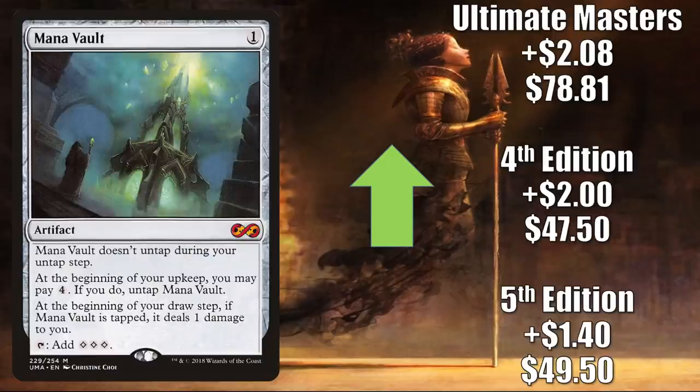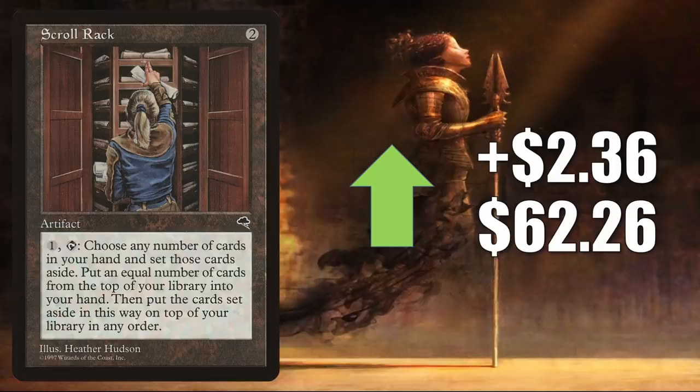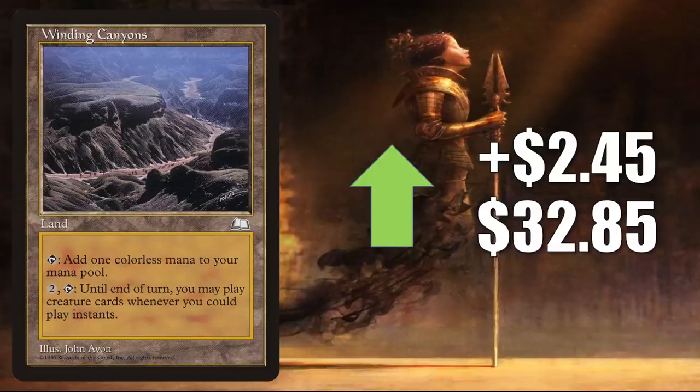Here's another card that sees a lot of Vintage and Commander play — Mana Vault. 5th Edition up $1.40 to $49.50. 4th Edition up $2 to $47.50. Ultimate Masters up $2.08 to $78.81. Jester's Cap from Ice Age goes up $2.35 to $9.66 — sees a little Commander play, but the main reason it's been going up is because high-grade copies have been relatively dry in the online marketplace recently. Scroll Rack from Tempest, up $2.36 to $62.26 — lost a lot of value due to reprinting in the list and Commander Legends, but already beginning to rebound. It's a highly played Commander card generally, especially good in Yuriko the Tiger's Shadow builds, and also sees play in Haktos Ericson builds. Winding Canyons, on the reserve list, up $2.45 to $32.85 — getting some additional Commander play in builds like Obeka Brute Chronologist. Replenish, also on the reserve list, up $2.59 to $92.48 — good in enchantment-heavy Commander builds, also getting more play now in Gyruda Arcanum Weaver decks.